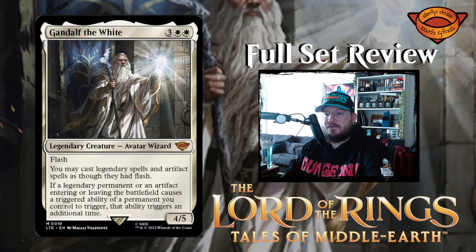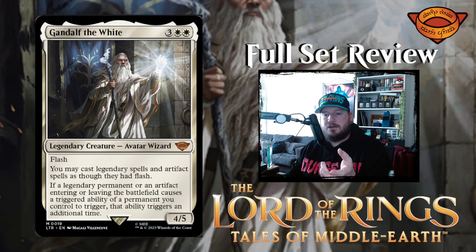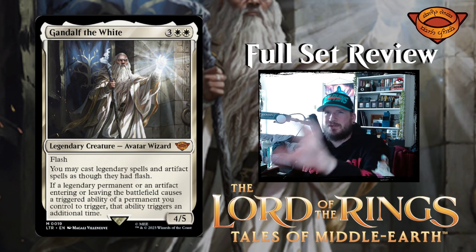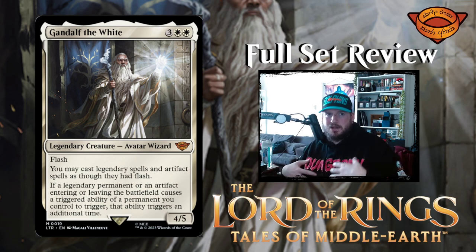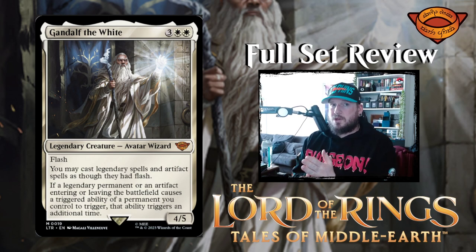Next up we have Gandalf the White — the first of the big wizards. Three white white for a four five avatar wizard legendary creature with flash. You may cast legendary spells and artifact spells as though they had flash. If a legendary permanent or artifact entering or leaving the battlefield causes a triggered ability of a permanent you control to trigger, that ability triggers an additional time. So he doubles up — he's basically Elesh Norn but with the added benefit of flashing in, but it also doesn't stop your opponent's ETB triggers from happening. It's just your stuff, which is an interesting design choice. Gandalf the White is more of an own-team player versus a both-sides player. I like that.